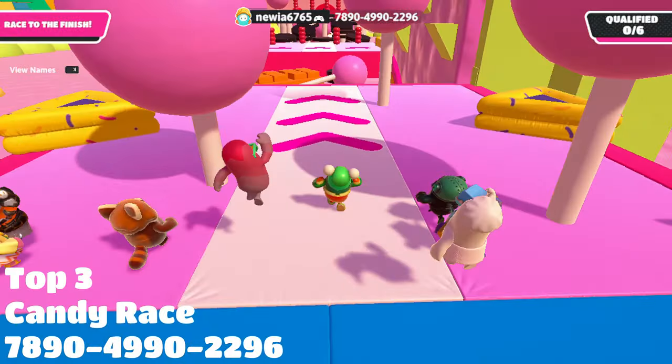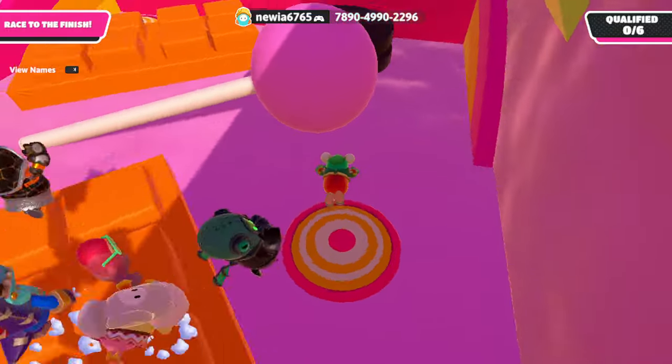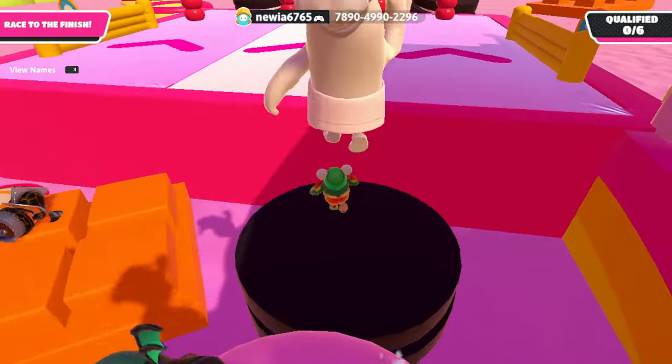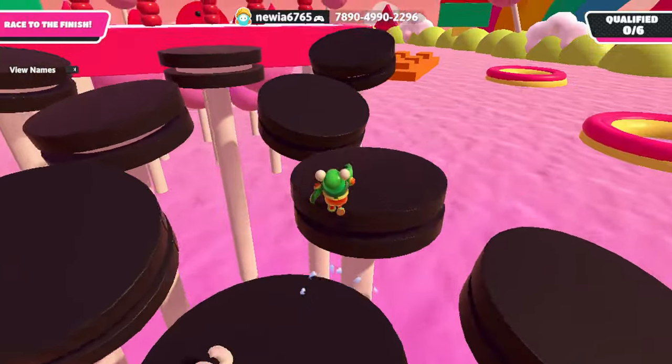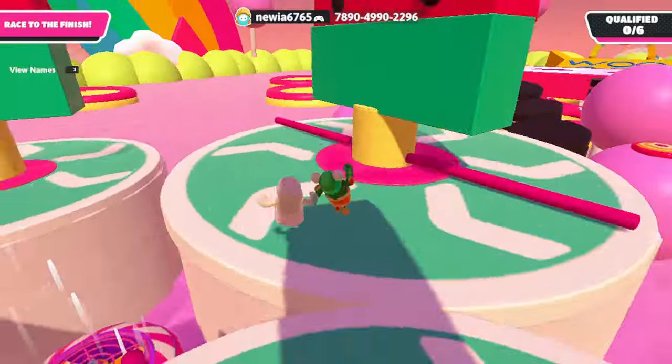Top 3 opens with a map by Nuya, which is called Candy Race. The sweets here are mainly different Chupa Chupas, chocolates, donuts, and Oreos. The map is easy for the most part, but this one part is quite unpleasant and not everyone was able to complete it.